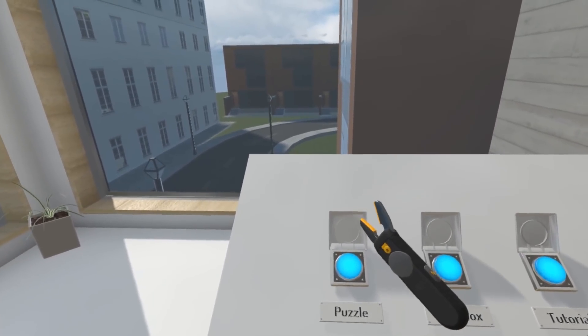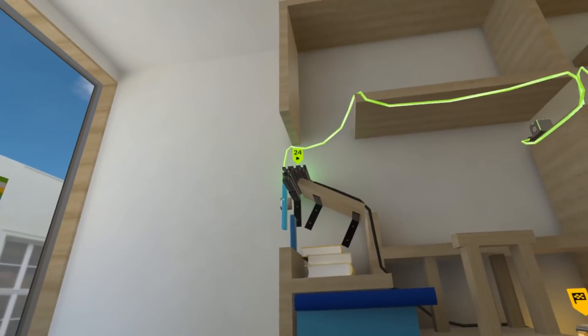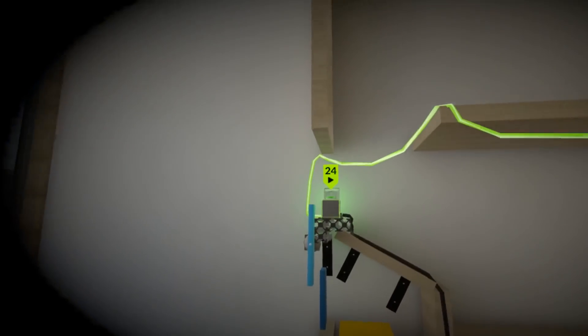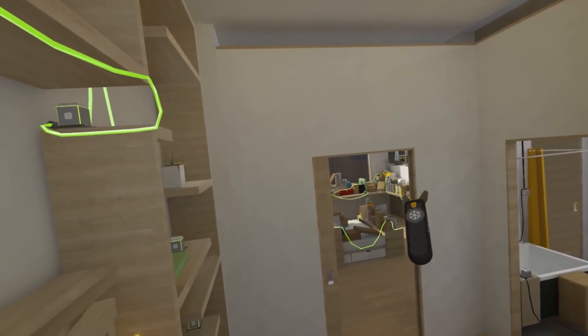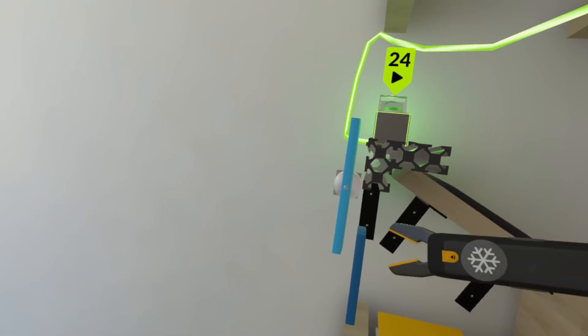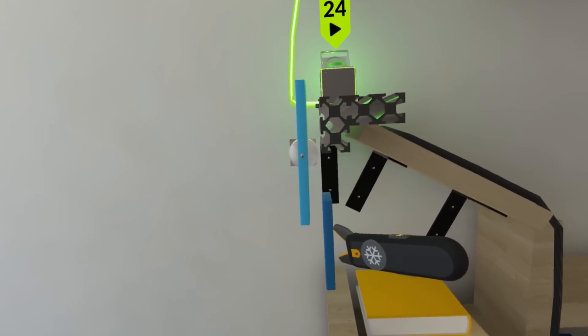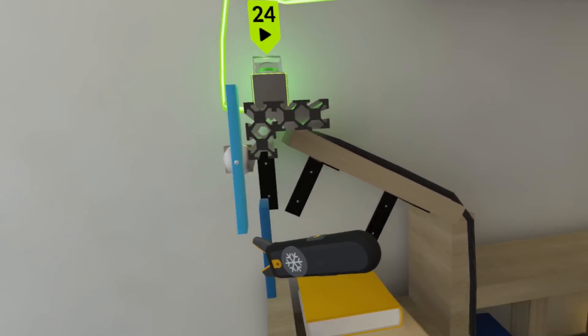I'm just going to go to puzzle — it'll take me to my last puzzle I got to. All right, so C24. This is the last puzzle I got to, and that room is all the intro puzzles I did earlier. So it's already set up. Usually each puzzle has a couple beginning blocks to get you started.